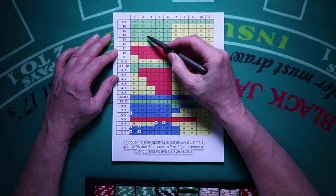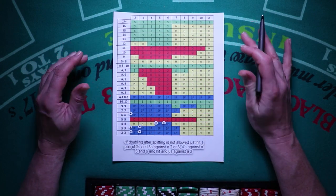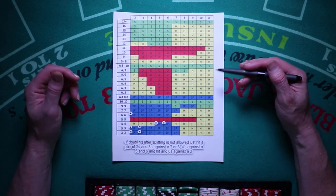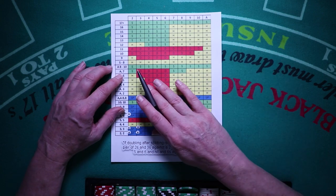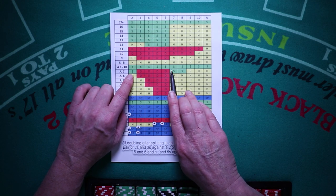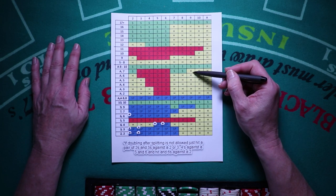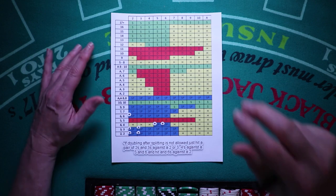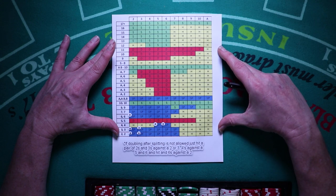Here's a summary from the chart: remember with 12 you want to hit against a 2 or 3. When you're practicing and counting, go ahead and simulate other players hitting things that are not basic strategy, because not everyone plays straight basic strategy. Make note of the ace-7 plays: double 3 through 6, stand against 7 and 8, and the one everyone usually misses — hit soft 18 against a 9, 10, and ace.